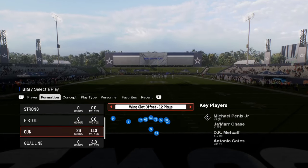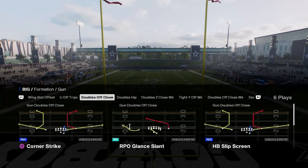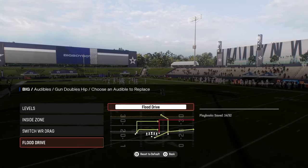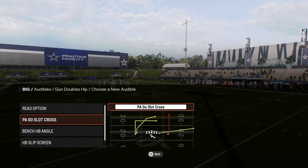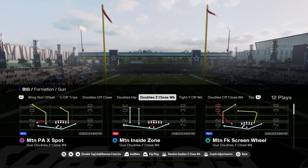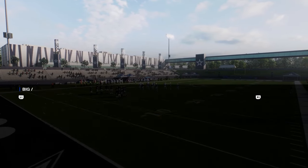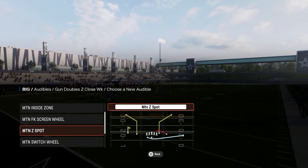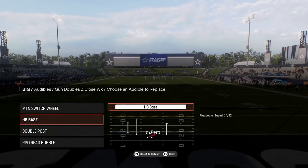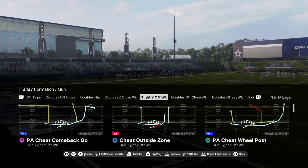Then you go into the shotgun formations. Obviously this is the bread and butter for almost any playbook in the game, and this has some of the newer formations in Madden that are actually really good. I've talked a little bit before about this doubles hip formation. I do think this is one of the most underrated formations in the entire game — it has a lot of different things that you can do from this offense. It has this doubles Z close week with some cheap motion or auto motion plays. These auto motion plays in this year's game are super valuable, specifically the motion wheel plays. You want to have those in your playbook. You have a nice little RPO read bubble out of this doubles formation.